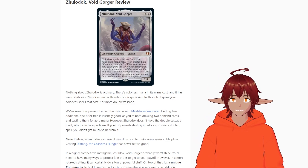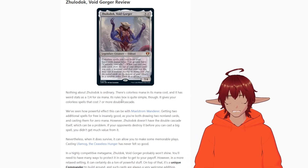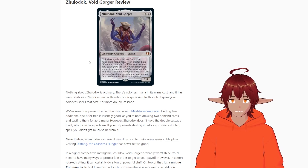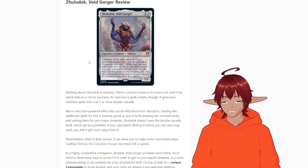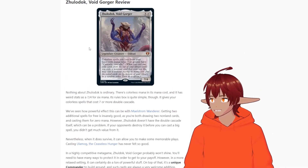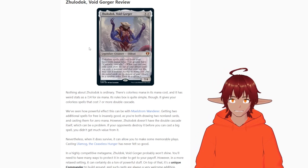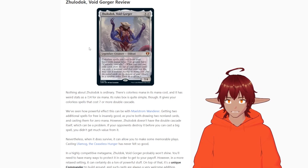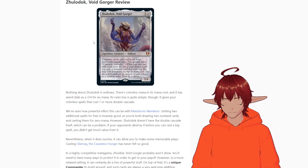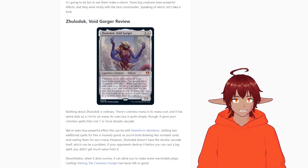It's also kind of disappointing because it feels like they pumped all the available value for this set into the colorless deck and not the other three. The next best reprint I can think of is the Chain Veil in the planeswalker deck, and even then the planeswalker options aren't great — some good ones like the new Chandra, but I can't think of anything great reprinted in the sliver deck aside from Hive Lord which was a $13 card, and maybe a couple of the other slivers and the commander itself. Reprint-wise that deck was treated like garbage.